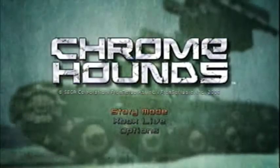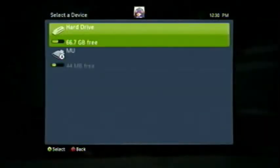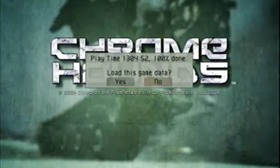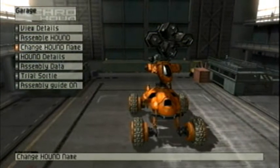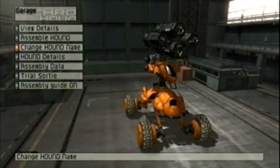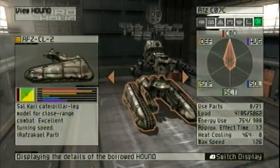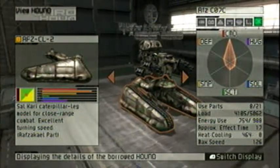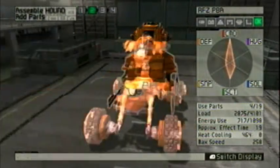As soon as you get the game, play story mode. It is the gaming equivalent of watching paint dry — it gets really repetitive and the story itself is pretty lackluster. You just want to get as many parts as you can. The best way to get all S ranks in story mode is to use a PVA, an assault rifle wheel cart. For the commander story arc, the default hound will do just fine. But it's always a good idea to experiment with as many parts as you can.